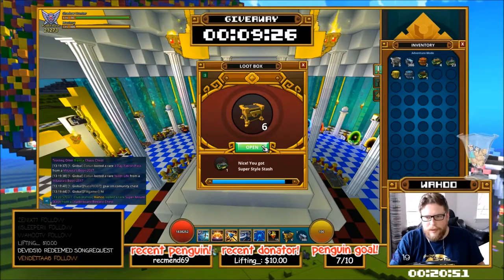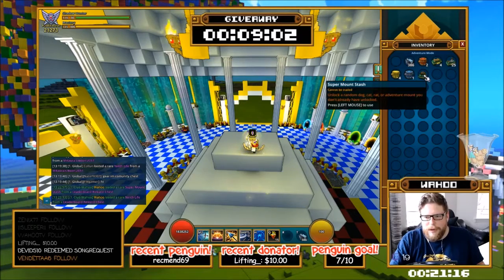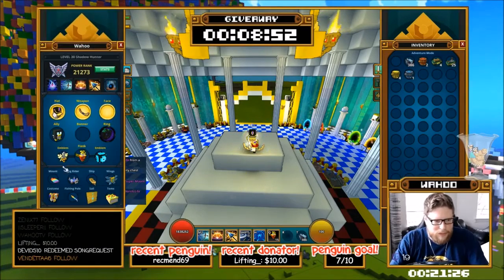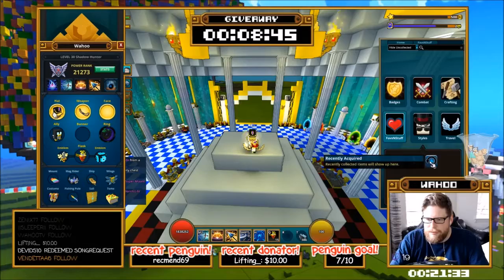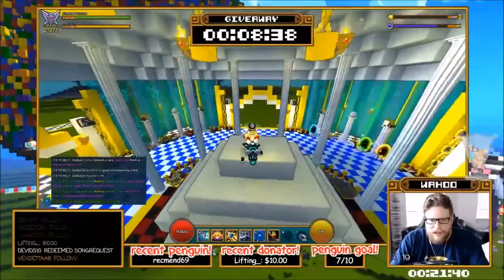Nice — we got a random drop! We can also get a rat; last time we got a rat out of this, so let's see if we can get something even more amazing. Nine lives — not terrible but not anything we need. Let's check out the super style mount stash. We got another rat! The rat is one of the more complicated ones to get, and it's a robot rat, so it's pretty cool.